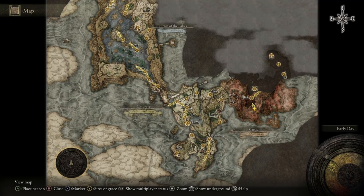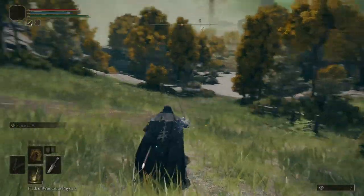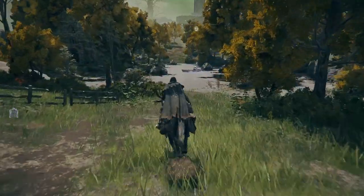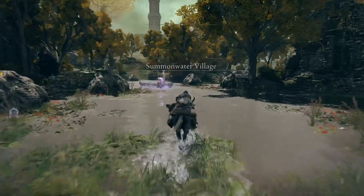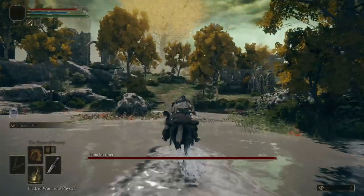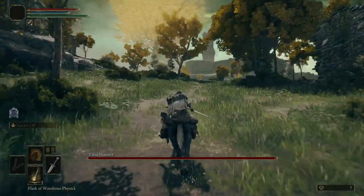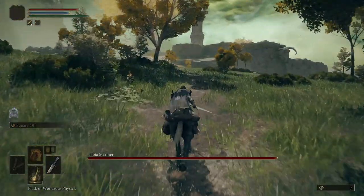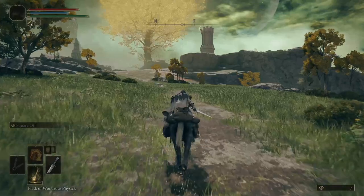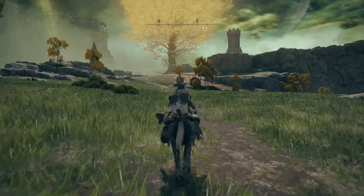Now we're just going to fast travel back to the Summon Water grace site. Summon Water Village Outskirt — go northeast, get on your horse, head northeast. You're going to go kind of right past that guy in the boat. We're not going to mess with him right now. Going to the church — just straight ahead, straight across that little thing, there's a little path, straight across the lake.